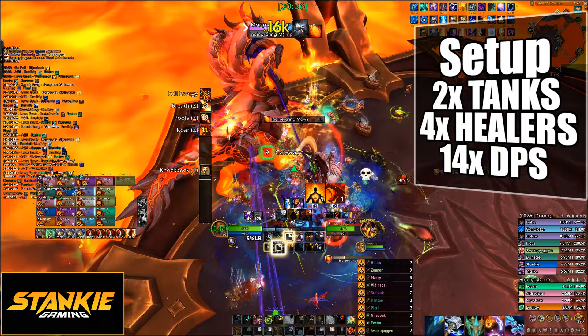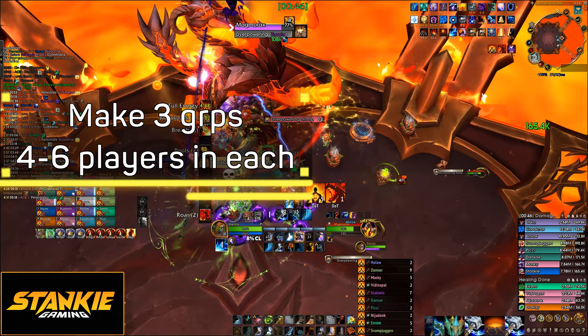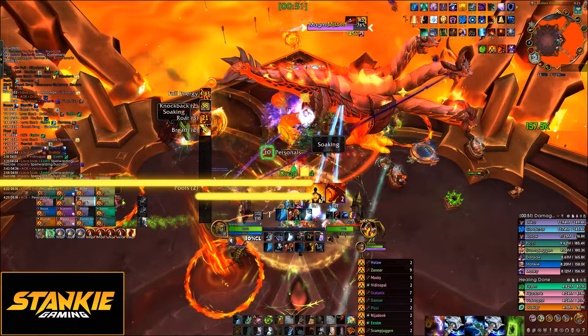Setup-wise you want two tanks, four healers, and 14 DPS — full single target blasters. It's a very tight healing and DPS check. You need, as per usual, at least one warlock to make the knockbacks a lot easier to deal with. You want to make three groups with four to six players in each group, a mix between range and melee.